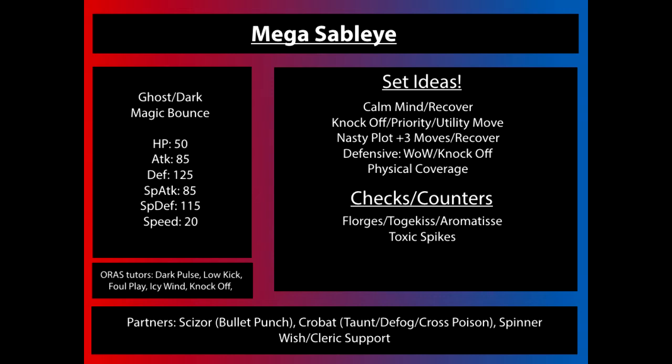Something else we might see is a general utility set utilizing Knock Off to get rid of items, a priority move — whether it be Sucker Punch or Shadow Sneak — and then utility moves like Recover or Will-O-Wisp. You could even see Toxic or other options, just depending on what the team needs.